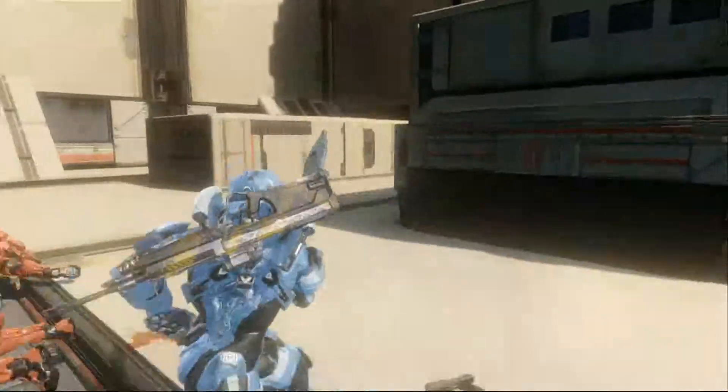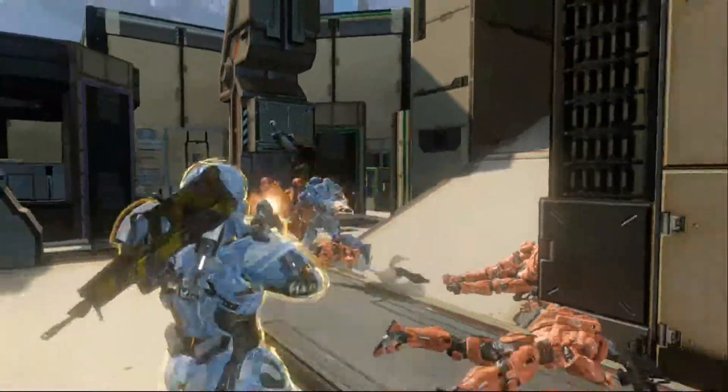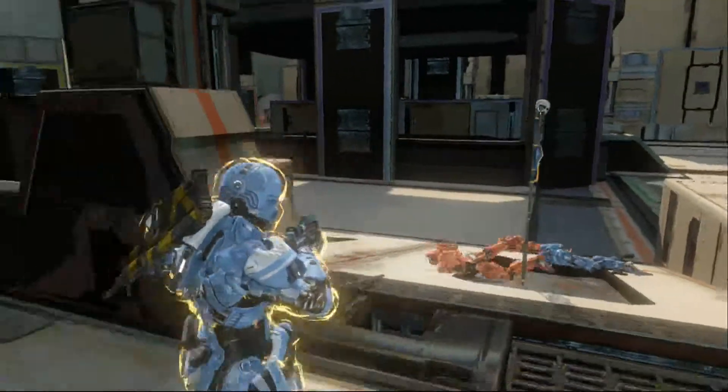You have to crouch jump to get up to that elevated area, which breaks up the gameplay — it's something you're always having to think about, whether you're rushing the flag or trying to defend. Of course, if you have a jetpack or thruster pack, you can get up there really easily. It's a really good map.